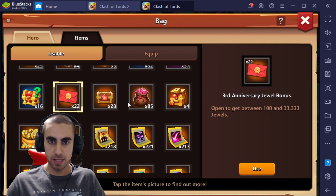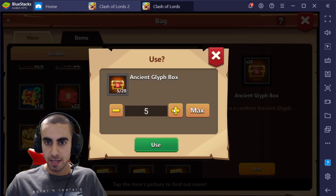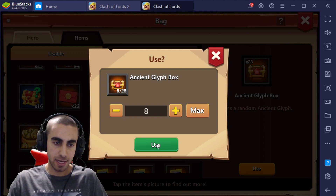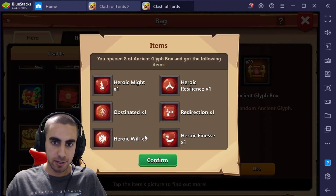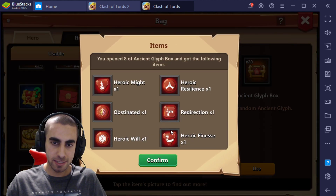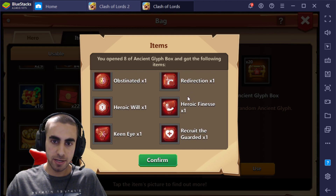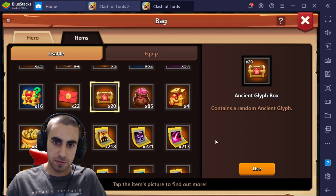And then we'll open up two of these to see what we can get. We're going to do eight of this, see what we can get, then open up 20 after. For eight, we need some Star Gloves — that's the biggest issue with this account, we don't have enough Star Gloves. Our luck with this is currently going to be Heroic Might, Heroic Resilience, Obsidian, Redirection, Heroic Will, Heroic Finest, Keen Eye, and Recruit of Shit! Save the best for last — that's one Recruit of Shit out of 28. Nice!